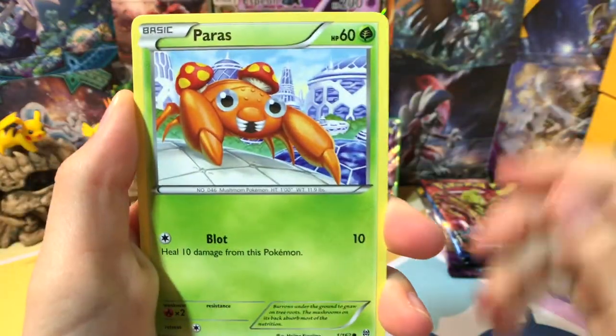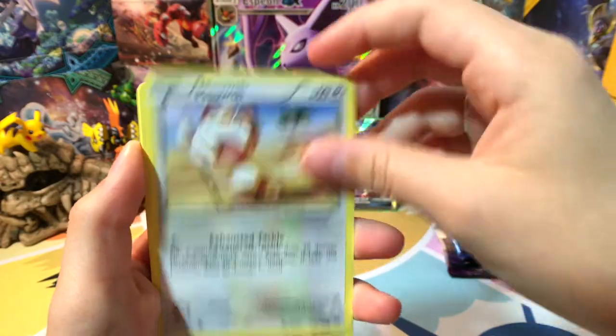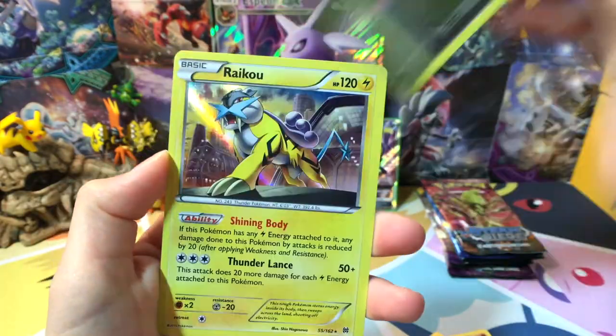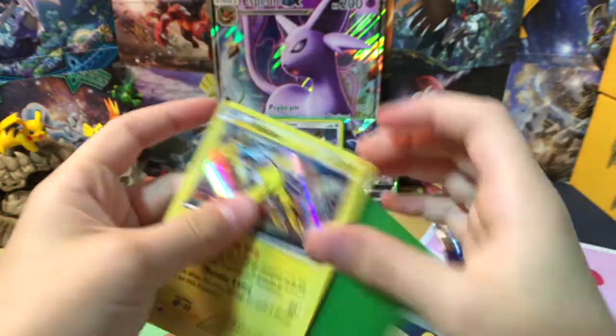Okay, first pack - Breakthrough. Let's Breakthrough this pack! Paras, Swinub, Sandshrew, Meowth, Pancham, Houndoom Spirit Link, Floette, Brakisen, Axew Reverse Hollow, and a Raikou Hollow. That's pretty nice - so we've got a hollow first pack!